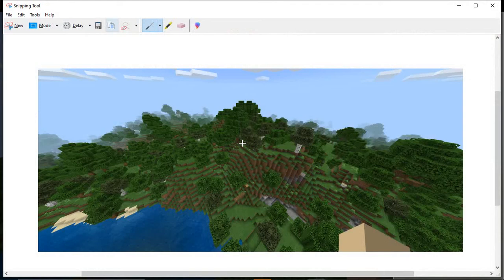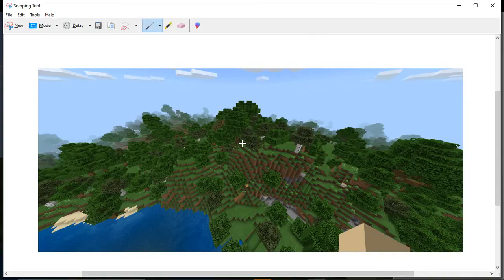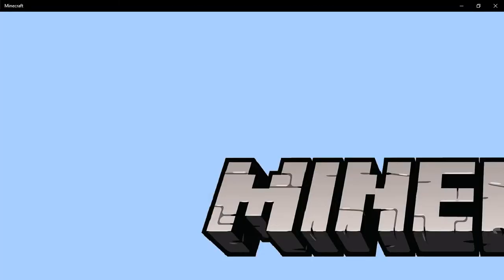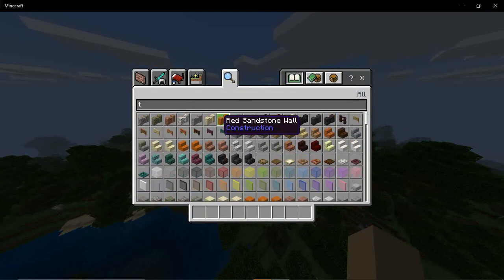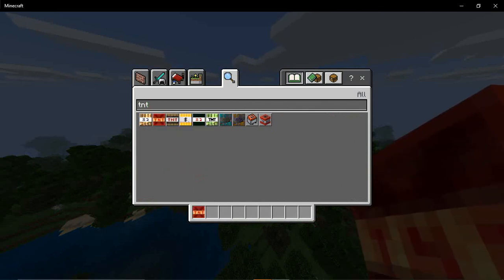All right, so that's the mountain before. Here we go, and save that. Now we need our TNT. None of these — the galactic one is absolutely insane so I'm doing that one last.